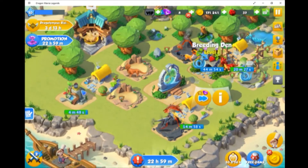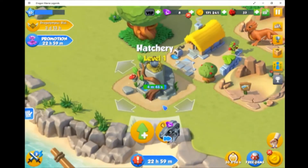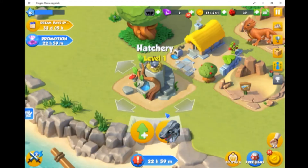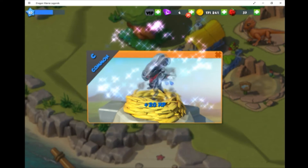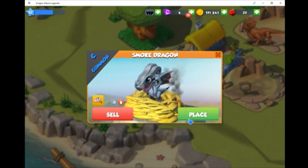But eventually once an egg has appeared, they will go to the hatchery. This one's nearly done, so I'll just speed through that. Skip — then it lands. Then my egg hatches — swipe, swipe, swipe, swipe. And it got a smoke dragon.